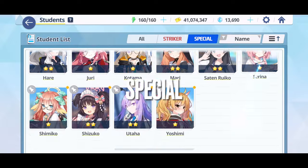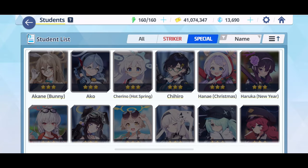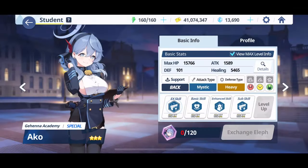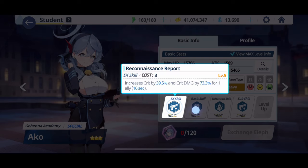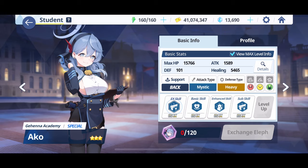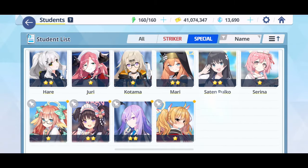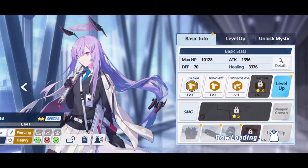Moving on to specials — the general rule is to look for attack supports. Healers aren't generally necessary, though they do help. Nodoka from Hot Springs definitely helps out and could work well. These are just suggestions based on what I personally find works, not absolute rules.